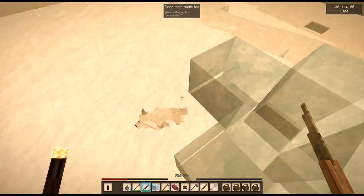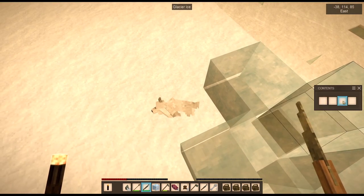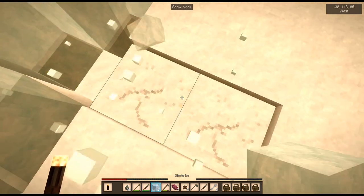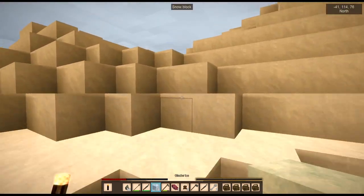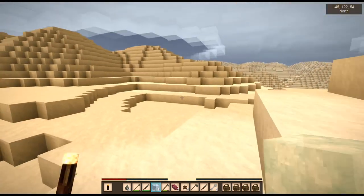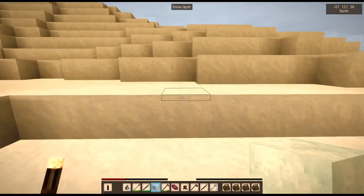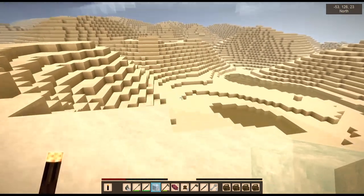I'm getting low on health. This is getting ridiculous now. I think there were foxes back this way at the actual world spawn - I seem to recall finding a whole bunch of foxes around here. Let's head this way. Glad that the sun is up at least. There's a fox over there - maybe I'll get lucky with this one.